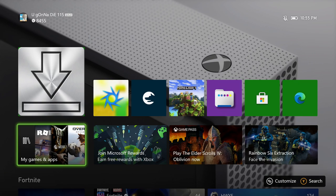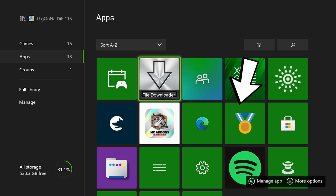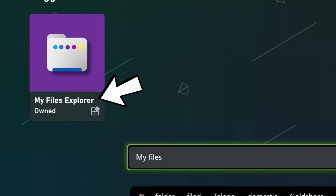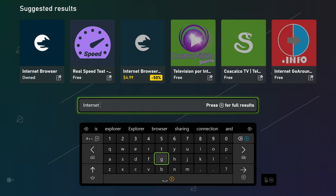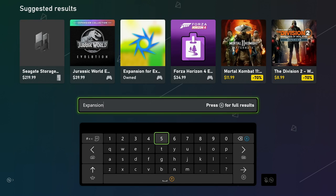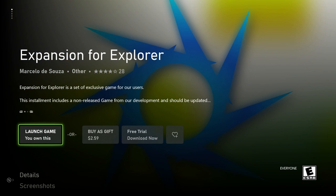The first thing we need to do is download three applications for your Xbox. Go down to My Games and Apps, click on that, then look on the left and go down to Apps. Scroll over to Microsoft Store — that's where we'll be getting the apps from. First, search for 'My Files' and get My Files Explorer — it's currently purple, and I think it may cost a couple dollars but there's a free trial. Next, go back to the search bar and type in 'Internet Browser' — download that free one, since they recently ruined Internet Explorer on Xbox with downloads. Then search for 'Expansion 4' and install Expansion 4 Explorer. That is the third and final application you need.